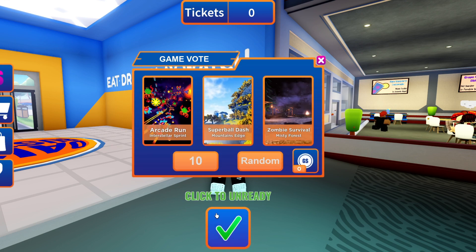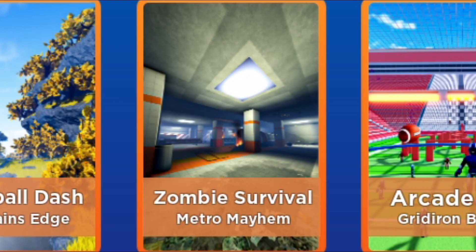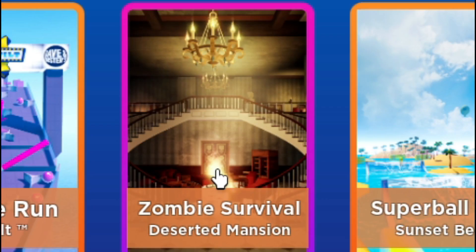You'll need to complete all four minigames from the Zombie Survival category to get the soda-drinking hat. The minigames are Misty Forest, Metro Mayhem, and Deserted Mansion.